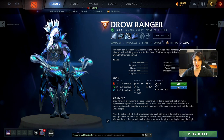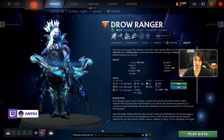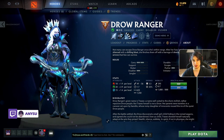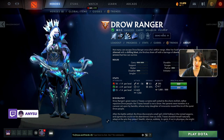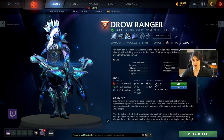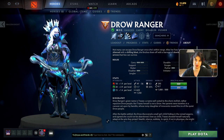Hey guys, Aniso here. Today we want to talk about one of the strongest carry heroes this patch, which is Drow Ranger. Drow Ranger is a positioning-based right-click carry. Positioning is really important with Drow Ranger because she is really squishy and her ultimate deactivates when people get near her. But she can also buff up her teammates with a strong aura and deal a lot of damage if positioned correctly.